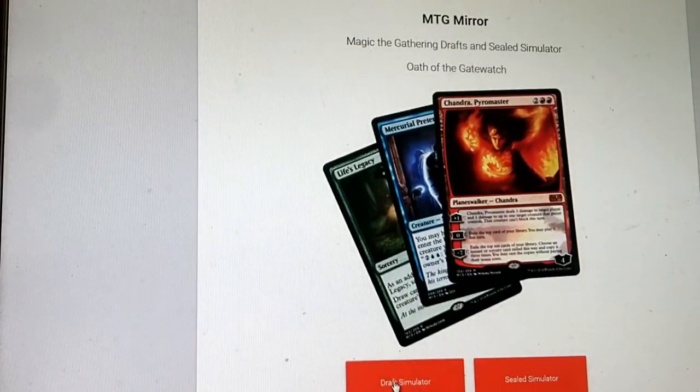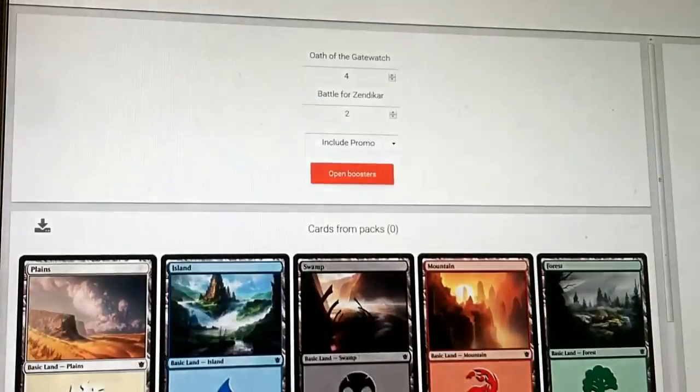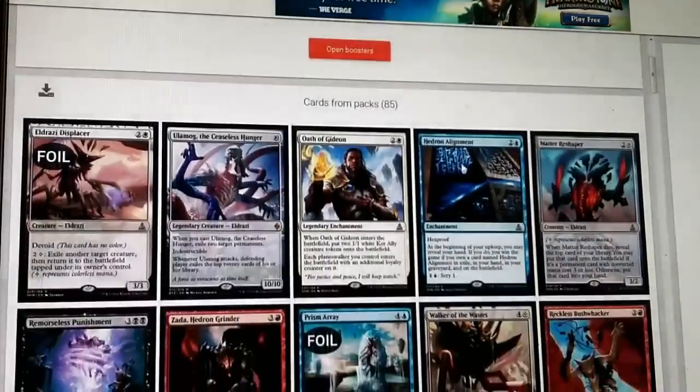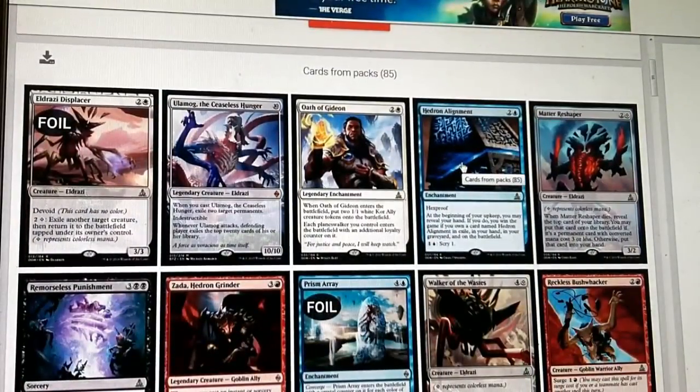Down here you'll see as you go to the site: Draft Simulator and Sealed Simulator. I've done a couple of both. I'm not really totally sure about Draft yet, but let's click Sealed Simulator. It's going to give you four packs of Oath and two packs of BFZ - just what you're going to get at the pre-release. There's an option to include the promo, and it is checked. Let's open these boosters - it arranges them from Rare to Uncommon down to Common. Let's see what all of our rares are.